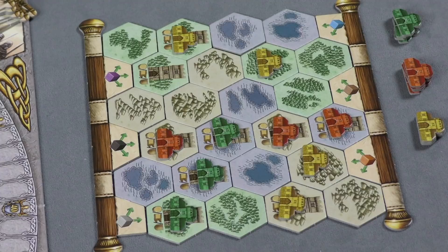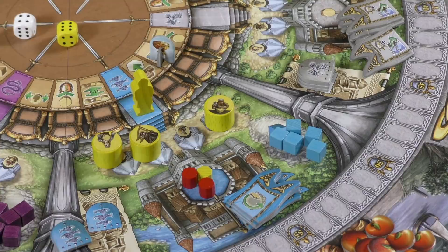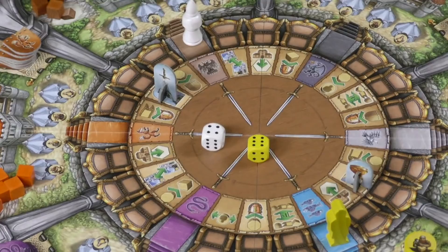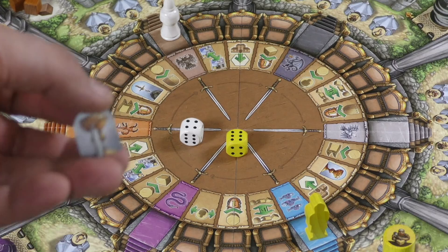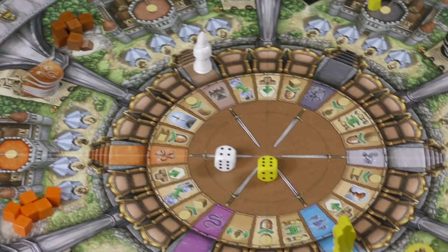During scoring you also get a point for each worker you have on the board, and you count influence markers per area — the player with the most wins points equal to the total number of influence tokens there. Landing on Excalibur lets you instantly remove one of your traders, and if all traders are gone at scoring and you hold Excalibur, you get an extra three points. Landing on the Holy Grail takes it from whoever holds it, gives you a free apple, and lets you break ties in region-influence scoring. There are three scoring rounds over the course of the six-round game, and in final scoring apples are worth a point.